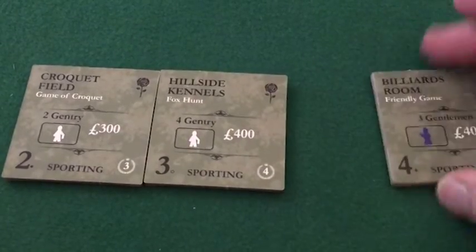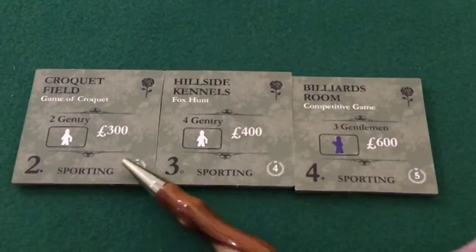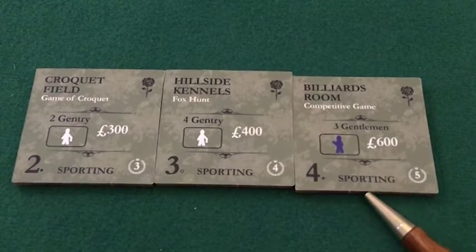Notice the pattern: it's always minus one on the front side, but the back side victory points are one more than the prestige rating associated with these tiles.